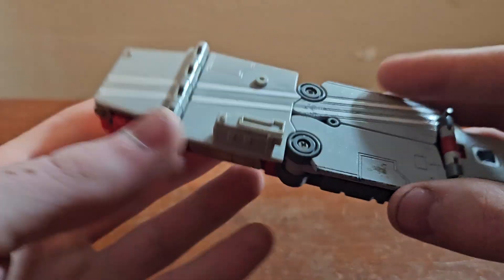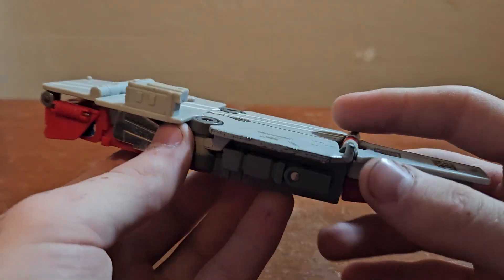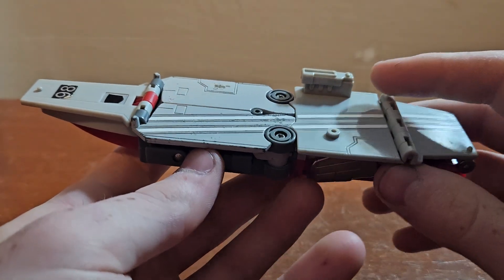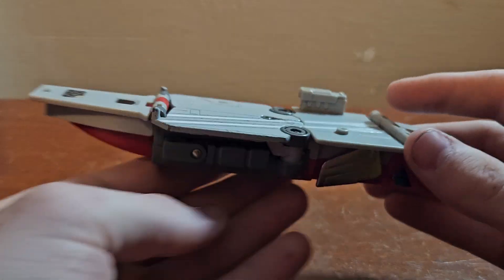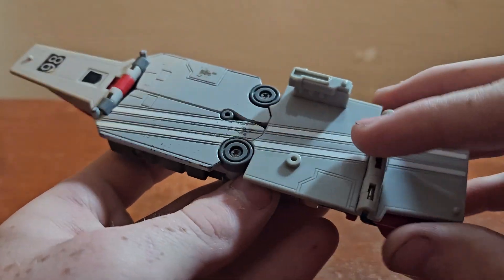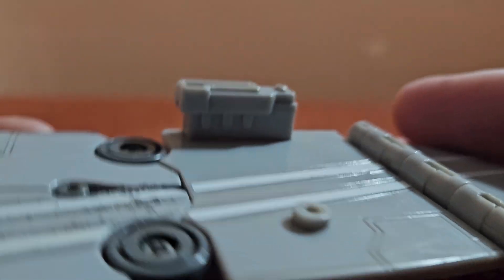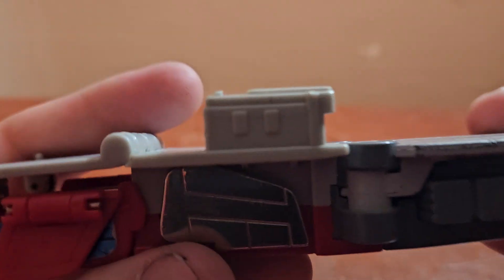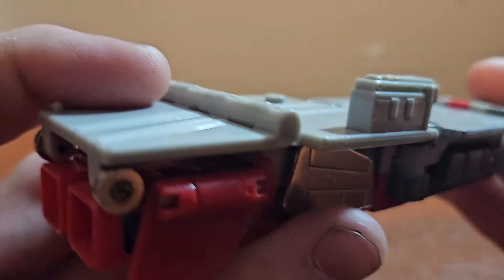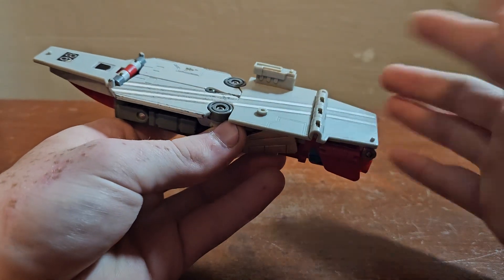These wing pieces are die cast metal. Sandstorm does not have die cast in him, so I definitely like Broadside because he has that die cast in him. And then the superstructure — there's nothing really too much to it, it's just this little block, not really too much detailing. But I really like it, it's just a super simple mode.